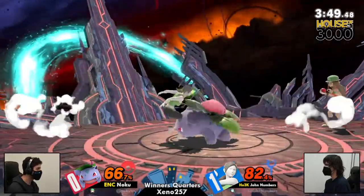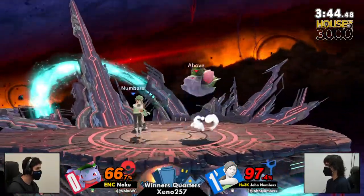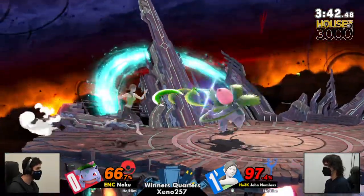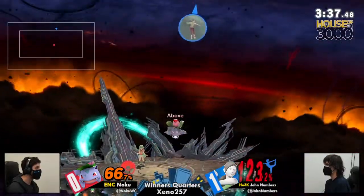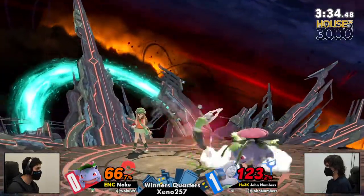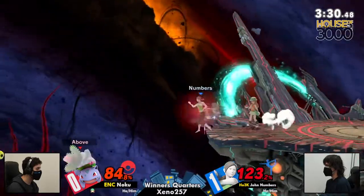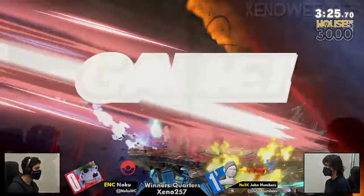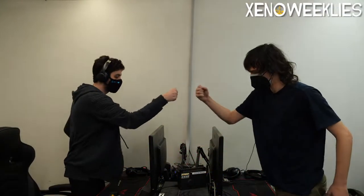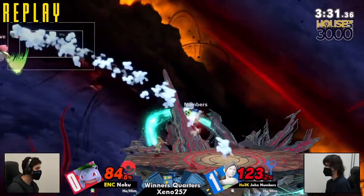They've got to be careful. Quick little down tilt, catching John trying to go for a dash attack. A little quick dodge getting right back to stage. Great roll read — he knew John was going to roll right after that lane, and he barely did not kill. It seems like Noku really has an understanding of John's escape options, but John really only needs one more strong hit near the ledge, and he gets that with the down tilt. John really understood what Noku was going to do at ledge for a majority of the game — that's what led him to winning.